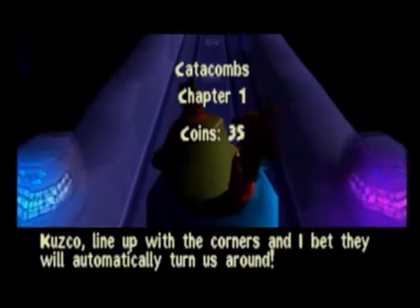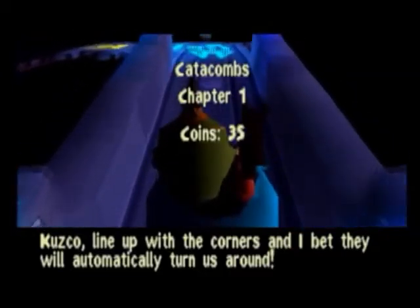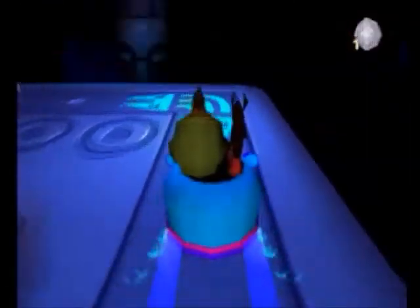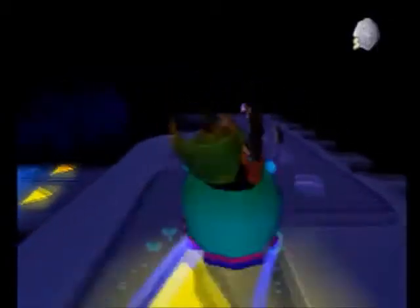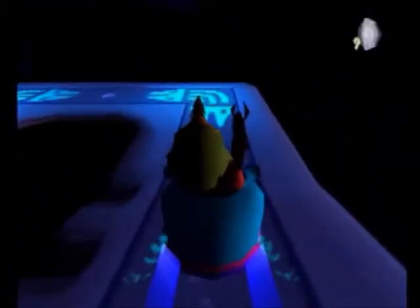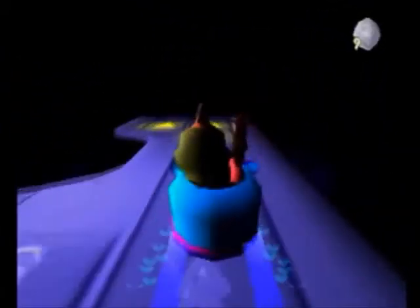This is going to be a pretty interesting first chapter, because we're not going to be moving around with Kuzco alone — we're going to be moving around with Kuzco and Pacha on a roller coaster, believe it or not. All we can do here is move them on this roller coaster. You have those yellow arrows which boost your speed, and then you have these blue corner arrows to change your direction.